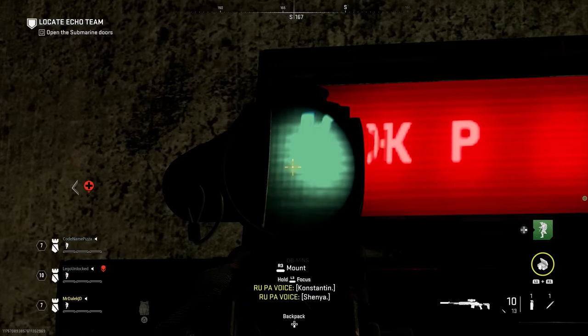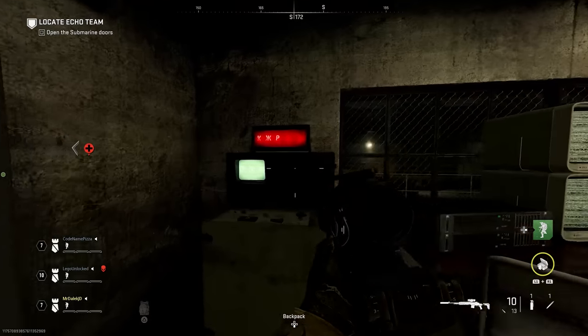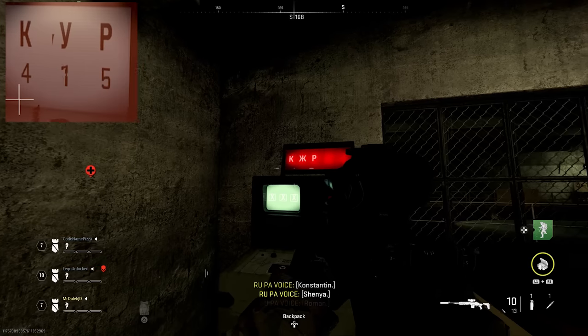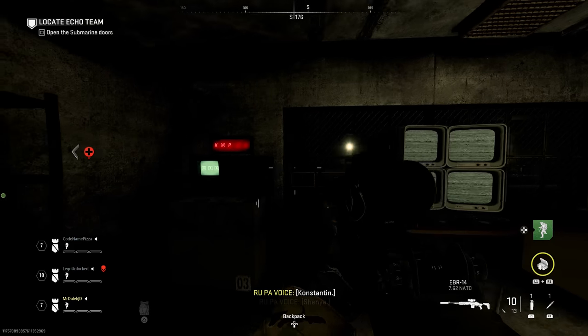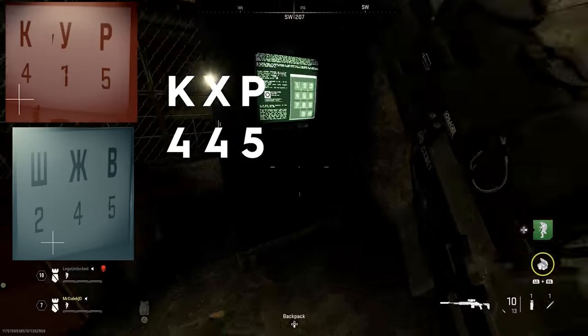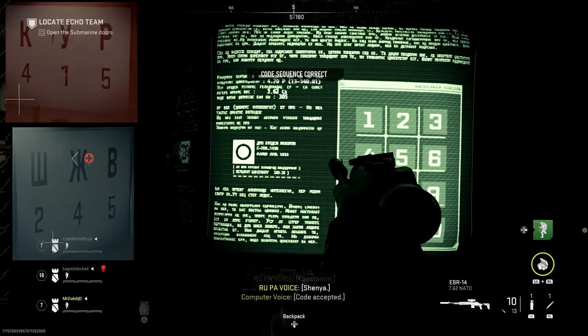Looking back, we have K and P in the sequence from that room, and then the X from this one. We saw in the other room that K was 4 and P was 5. X on that screen is 4. With that in mind, we know the code is going to be 4, 4, 5. So if we go over to the digit pad and type 4, 4, 5 — the code sequence is correct.